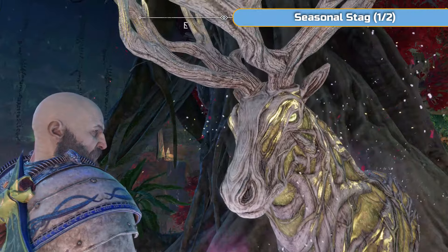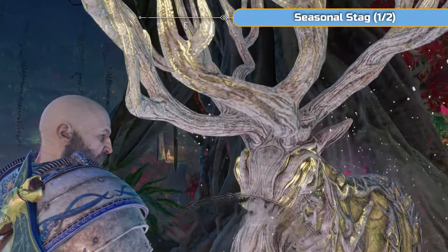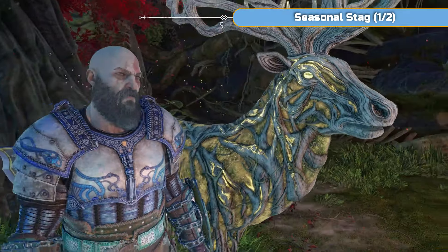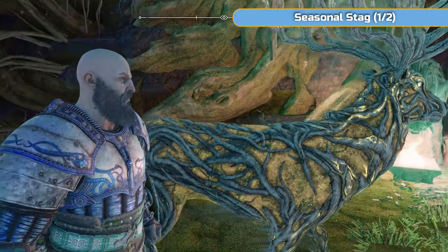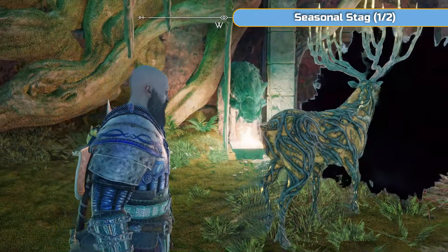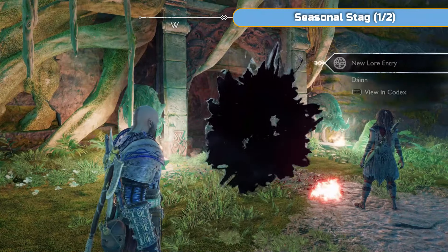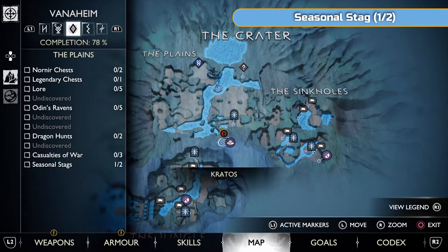If you have not done a seasonal stag yet, you will need to interact with it, then go and speak to Ratatoskr the squirrel back at Sindri's place and then come back. He'll give you some feed and then you're able to deal with the stags. There's four of them - two in the plains, one each in the jungle and the sinkholes.